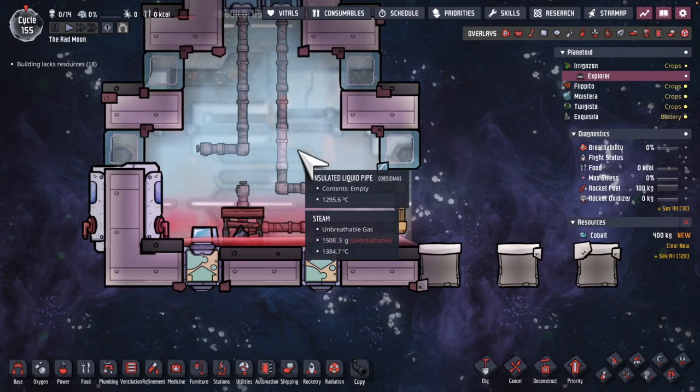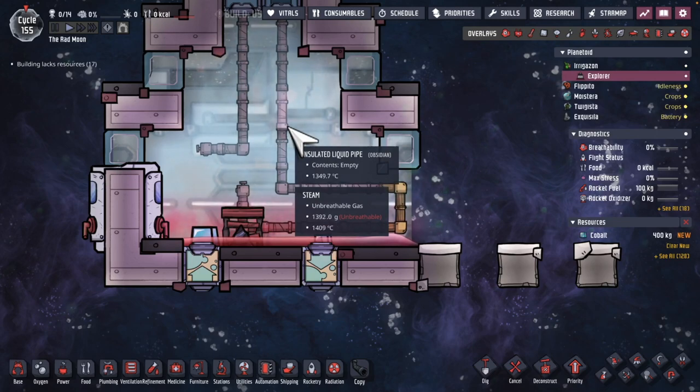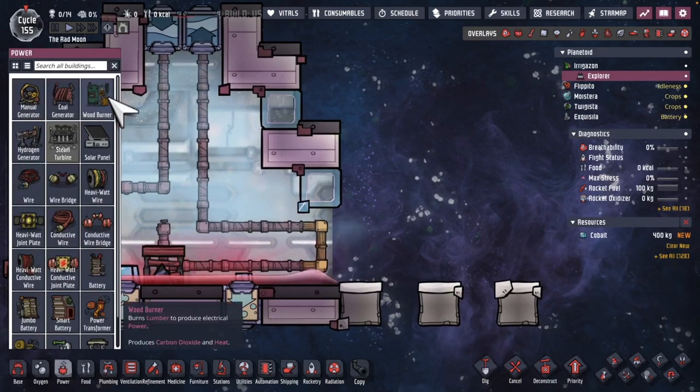I put some liquid in here, some water or salt water, and that has turned to steam and had a little bit of a cooling effect. So what I'm doing now is just waiting for that steam to drain out just a little bit. We'll get some dupes in here, and I'd like to construct a steam turbine.